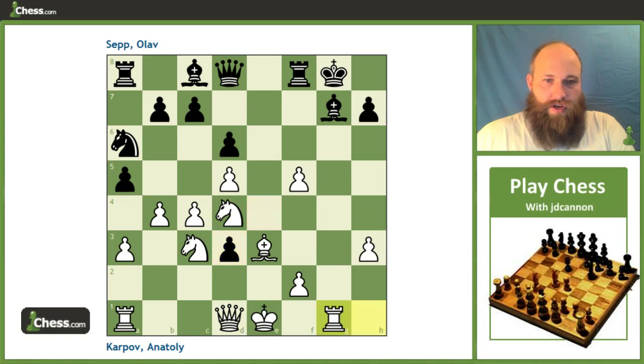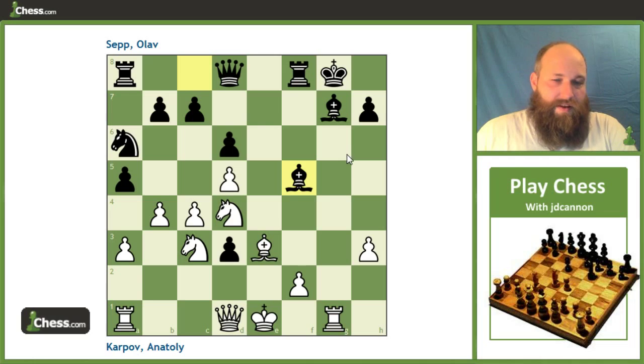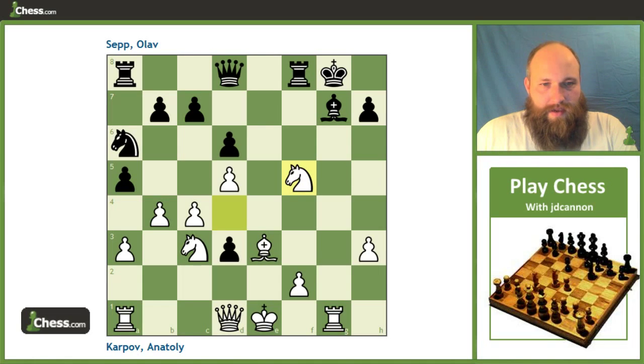Rook g1 is already threatening nasty stuff — ideas like Bishop h6, Queen g4, or Knight d3 which is now possible because of the pinned bishop. Black actually blunders immediately by capturing the pawn, which seems natural but allows a nice sacrifice from Karpov drawing the king into the center. This really highlights how the g4 idea and opening the g-file can turn the tables on black, making him be the one who has to defend on the kingside. We get the rook drawn up the board, then the nice sacrifice Bishop takes g7.